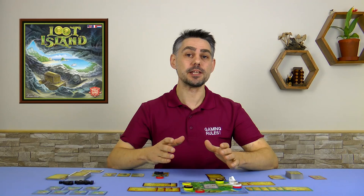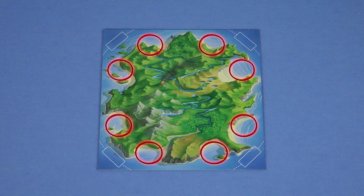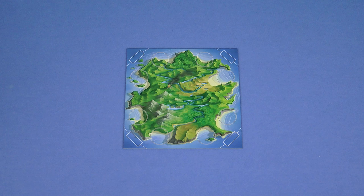I'm going to be setting up a five player game. If you're playing with fewer than five players, then please refer to the rulebook for additional setup instructions. Place the main island board in the middle of the table. Each side of this island is a coast, and each coast has two landings represented by these circles. When setting up the rest of the game, make sure that you leave space around the main island as cards are going to be played there.